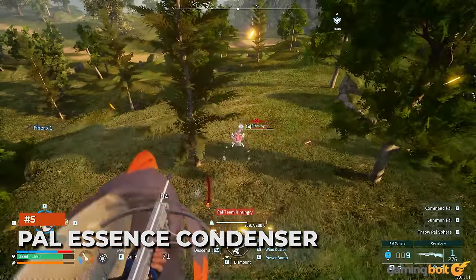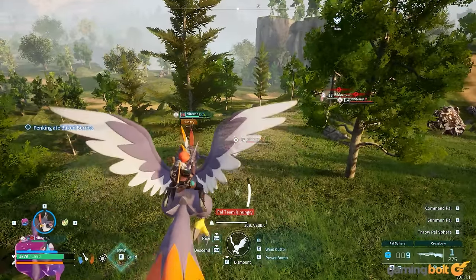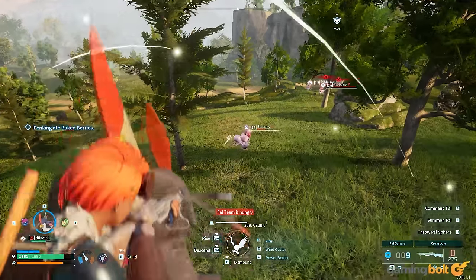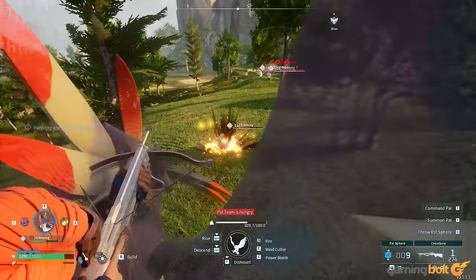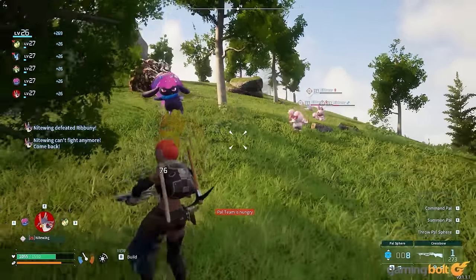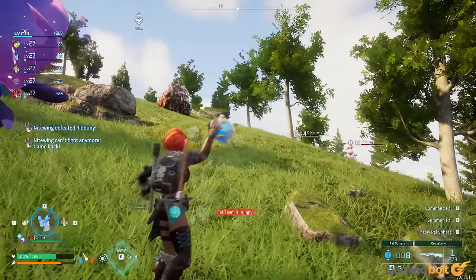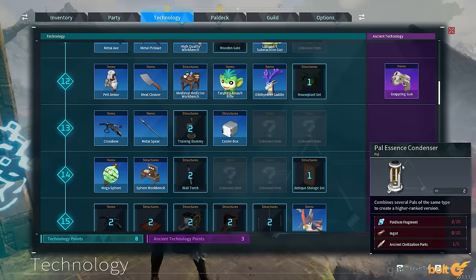Pal Essence Condenser. While butchering pals is barbaric, they can make for an emergency food supply when the situation calls for it. However, before doing that, use the Pal Essence Condenser. It allows for sacrificing multiple copies of a pal to strengthen one, raising its stats and, more importantly, leveling up its partner skill. In the case of Cativa, that means increasing the player's max carrying capacity even further.